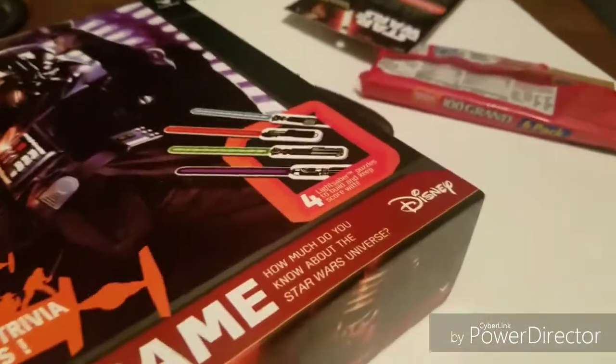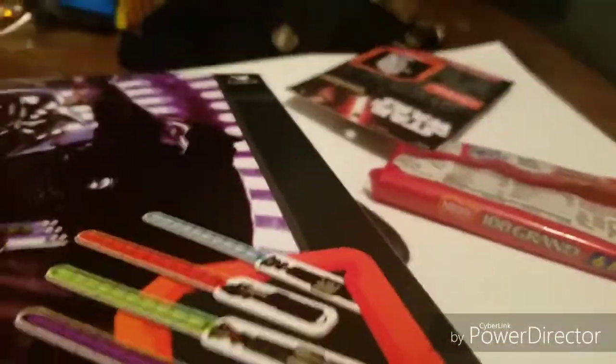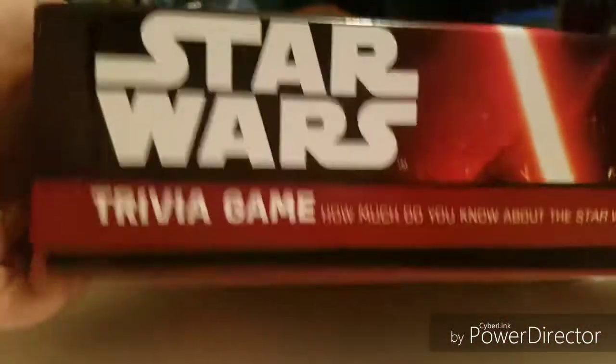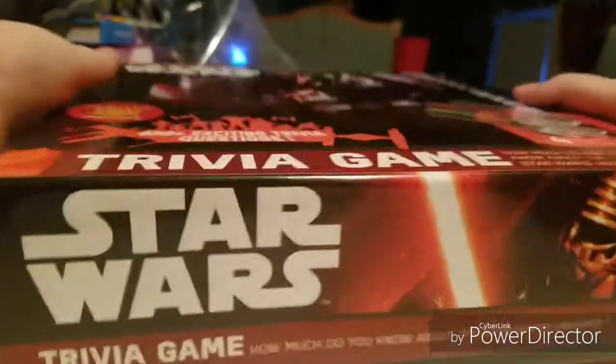If we can. So it looks like it includes some lightsabers, like puzzle lightsabers, so that's pretty cool. So let's go and open this up. It's really hard with one hand, as you can tell. Just one second. These things are hard to open.